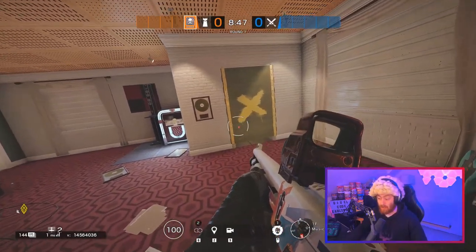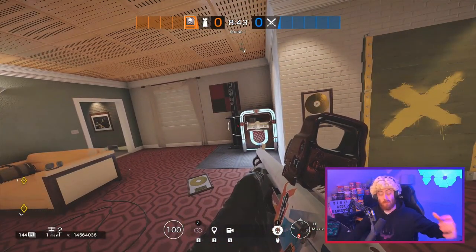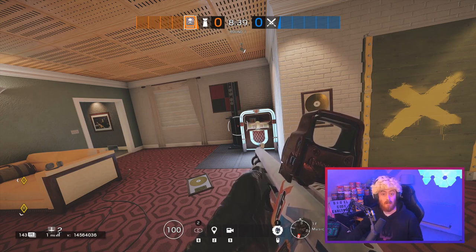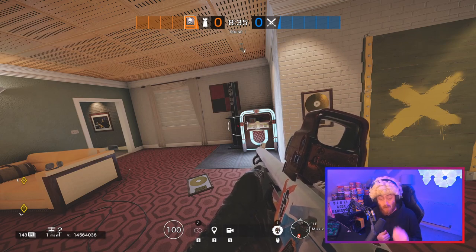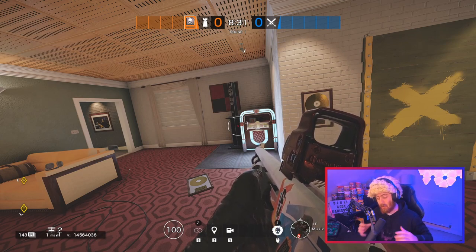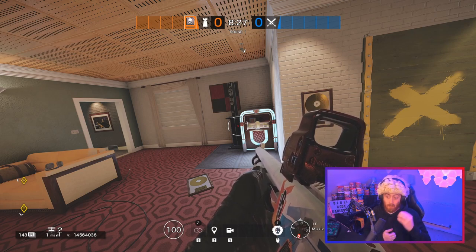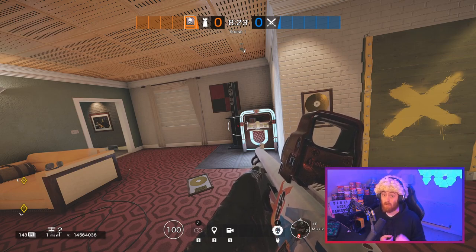For example, if you put Kapkan traps on one door and then smoke those doors off before enemies even enter, you will start to take health off the enemies before they push into the site. Then when they push in, a Kapkan trap could really drop them down to very low health or even injure them. So Smoke on his own is a very good operator and can slow people down, but combined with other operators on the team he can be super useful.